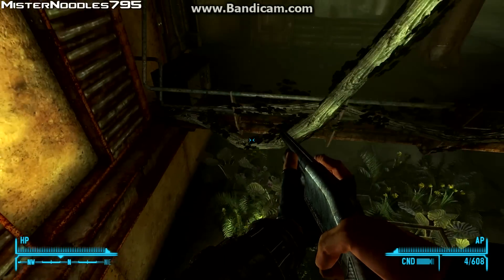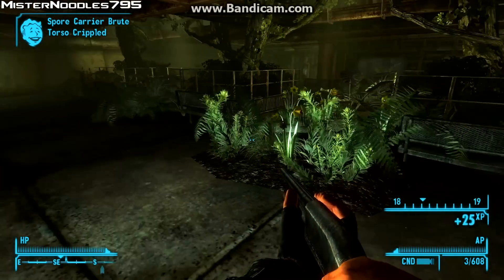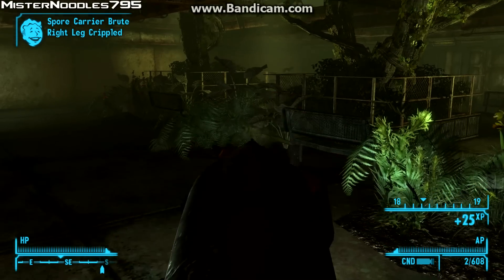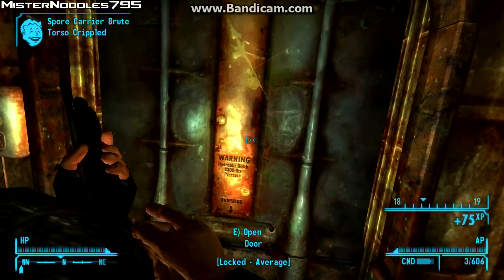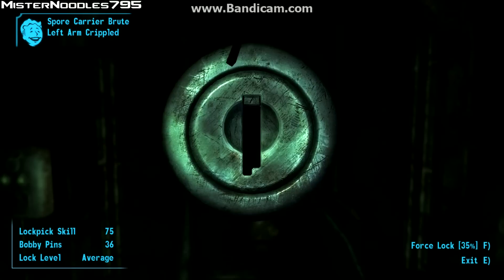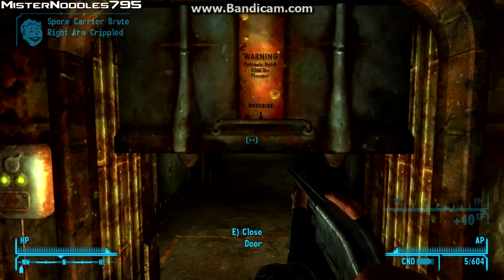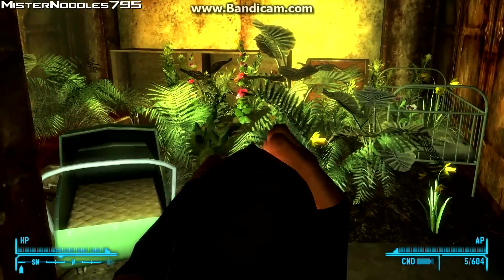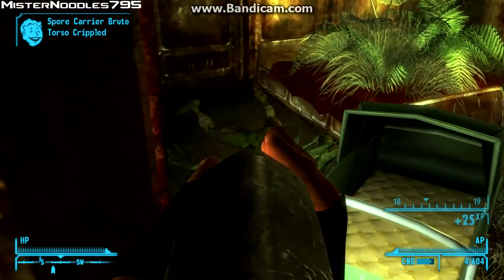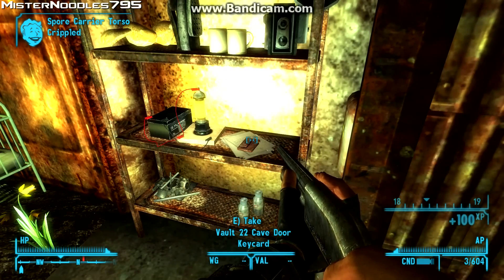You're going to jump down here. Kill that dude. Kill him. And you're going to make your way to this door, which is locked — average. I'm just going to go ahead and pick this lock. You're going to make your way up to this door here. Kill him. Kill him. And you're going to grab this keycard — Vault 22 cave door keycard.